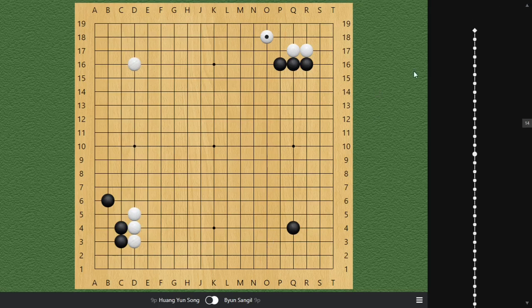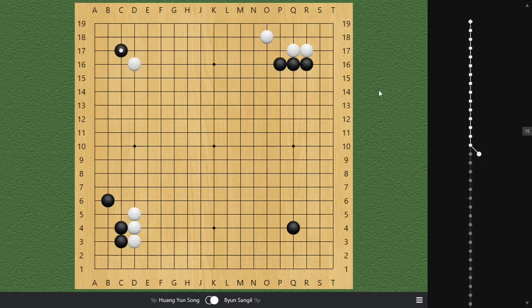This is where things get very interesting. At this point, we need to understand what is a big move. Black can play one of two things: black can still play the remaining 3-3 joseki.